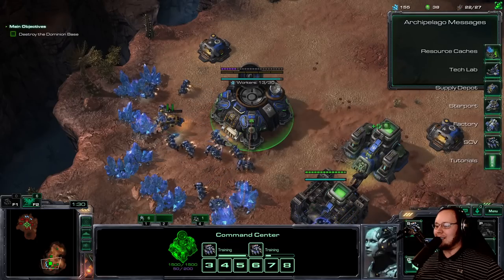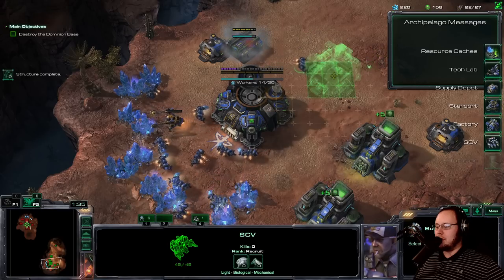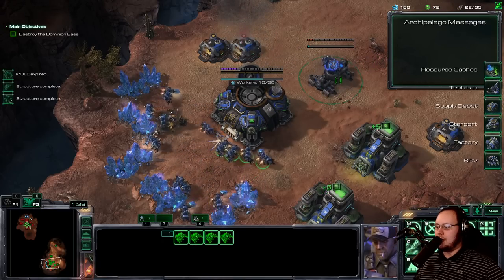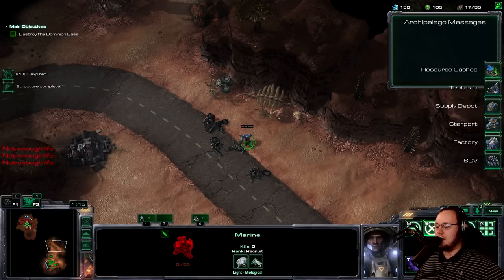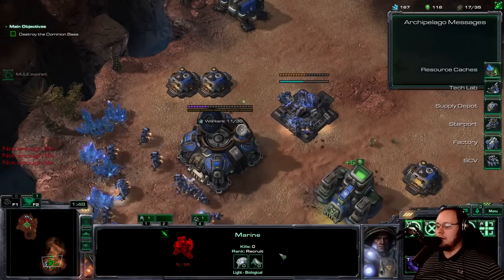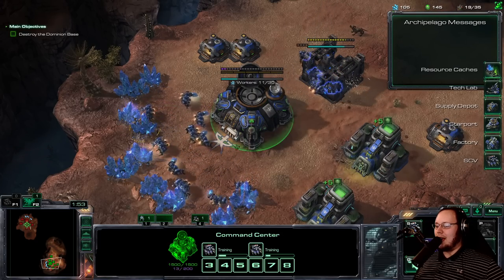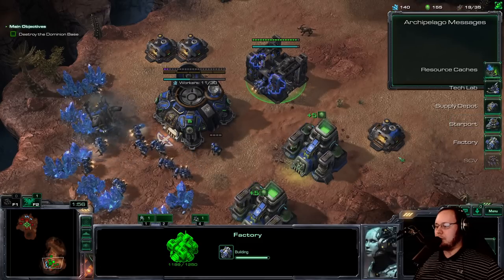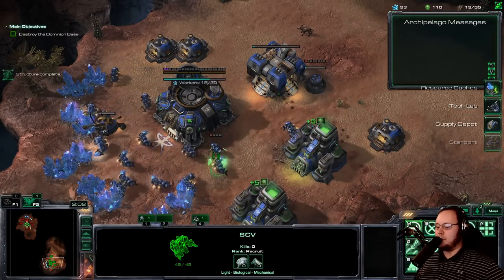If you had one Gas, it would be awful. Let's get a Factory and Power Build. I don't need these — we'll get rid of them. We're almost Predator-ing. We're gonna need a couple of these bad boys in the beginning stages, but not too many.